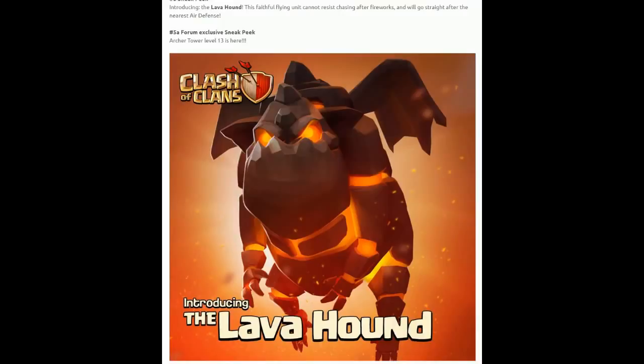We have got the new Lava Hound. This is a flying troop as we kind of suspected. What it says is: introducing the Lava Hound, this faithful flying unit cannot resist chasing after fireworks, and will go straight for the nearest air defense. Just like we said in the last episode, these are going to go straight for the air defense.